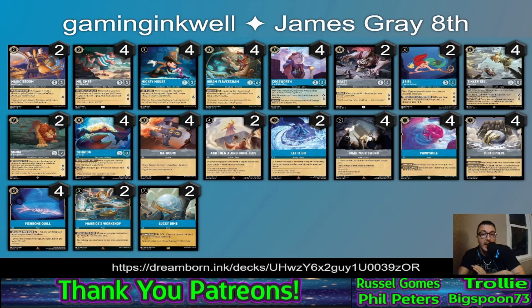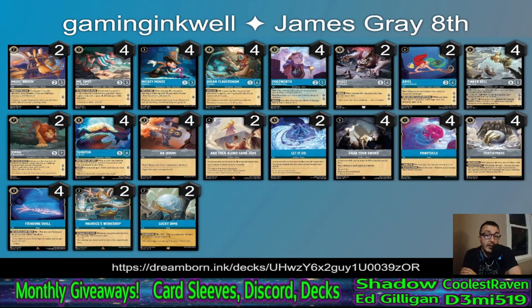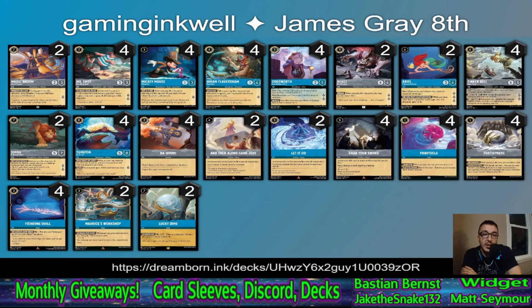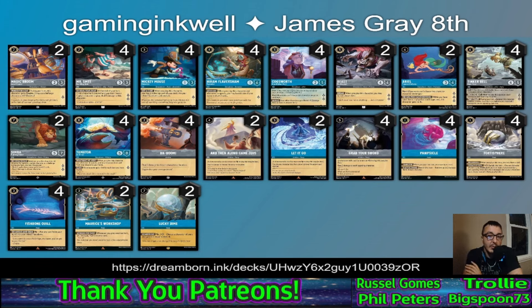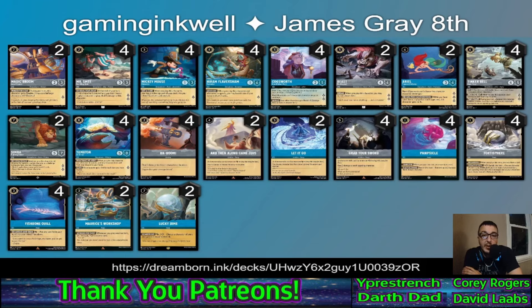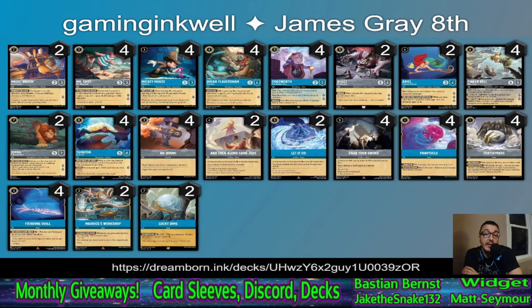Let's jump into those decks and see if there's anything special. James Gray congratulations — he piloted the Sapphire Steel deck to an eighth place finish after Swiss. Looking over the list, he's playing two Maurice's Workshop, which is essentially a draw engine — when you play other items it allows you to draw cards. In addition to Hiram, we're playing two Magic Brooms to help deal with Diablo. Smee, Mickey, Hiram, Cogsworth are all pretty much staples.